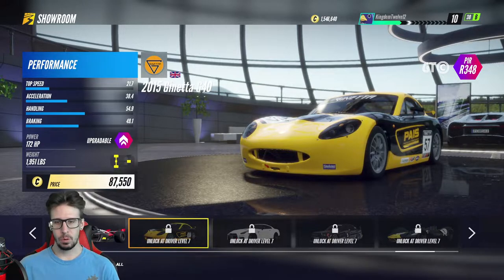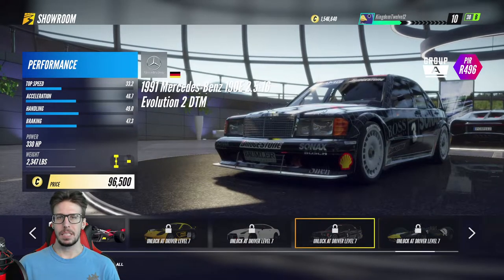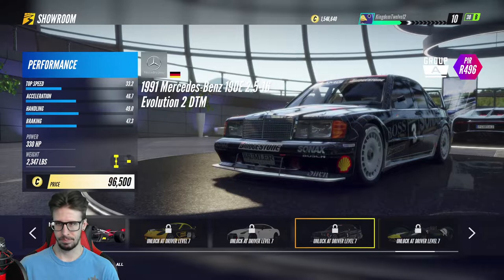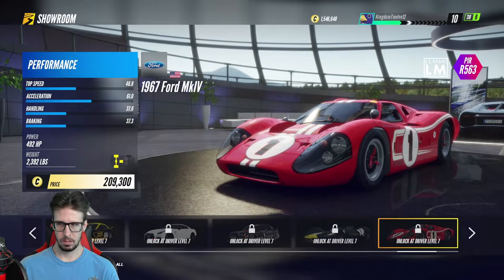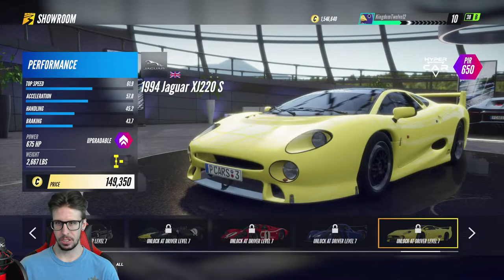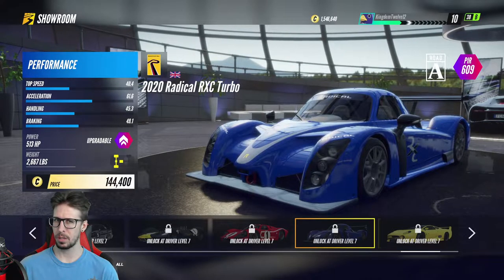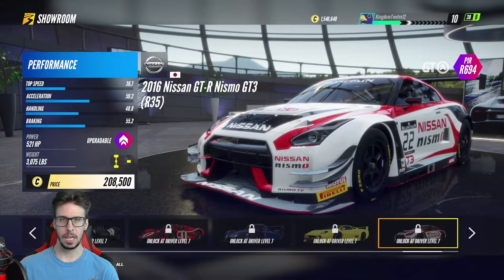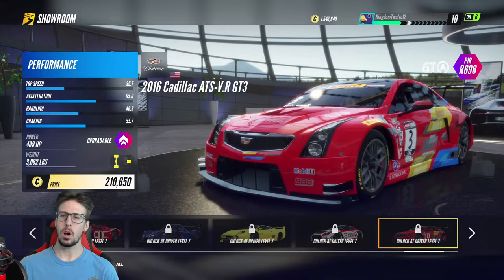Anyway, we got the Ginetta G40, R35 Nismo, the Mercedes-Benz — I really want that. We got the Flotocyte 40 Ford, the Ford MK4, the Mach 4, 2020 Radical RX-Turbo, Jaguar XJ-Turbo. I have driven one of these online — one of these was a daily race at one point. You got a Nismo GT3, which again I got lucky and played with online. Cadillac ATS VR GT3.